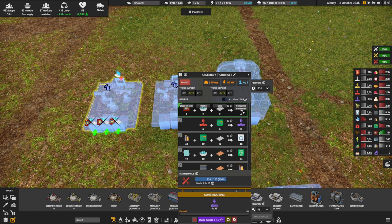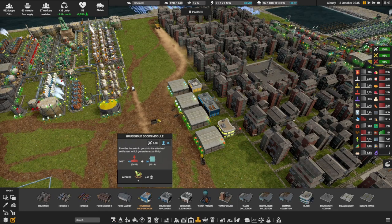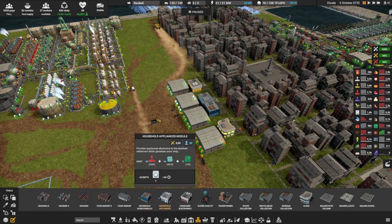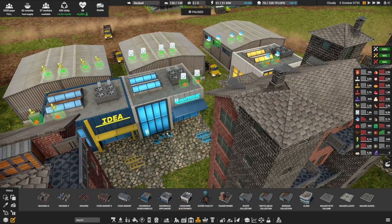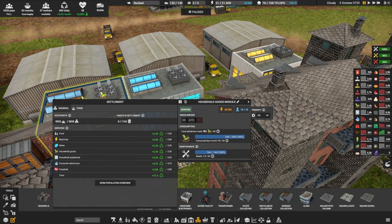Note that you'll need maintenance level 3 for consumer electronics, and you're only making four per cycle, so you may need several machines. To actually deliver these to your population, you'll need to build the household goods module, household appliances module, or consumer electronics module. They take a bit of electricity and workers, so only put them online when ready. For my population of 5,500 I need 48.5 per minute.